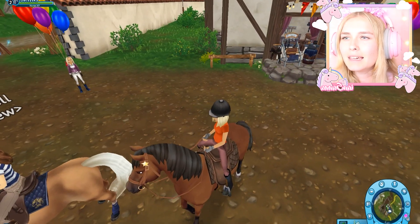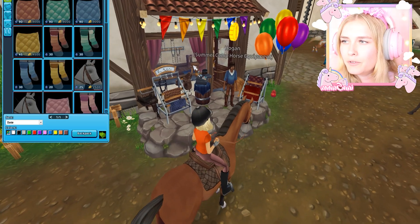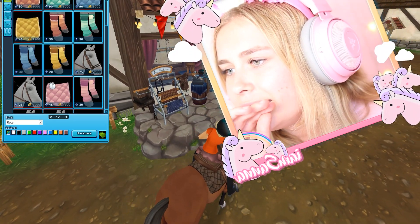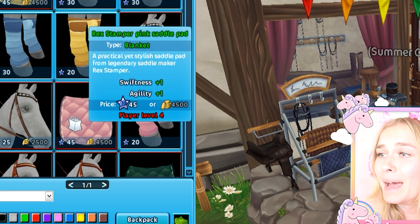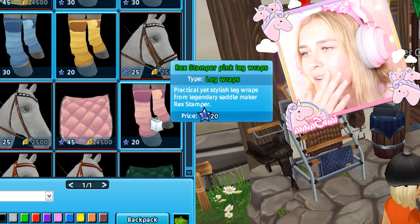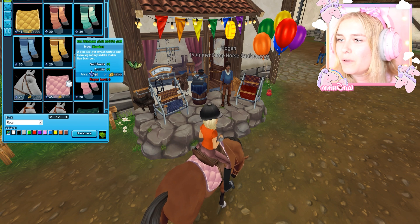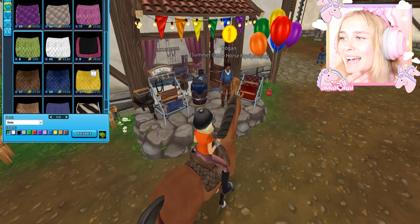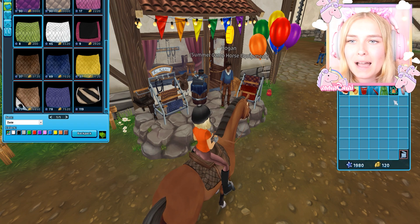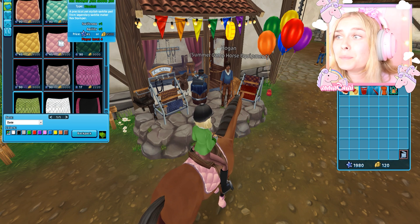I think I saw some amazing clothes right over here. Oh my god, look at all of this! Look at this amazing one right here - it's pink and it's so beautiful. Look at these socks, the leg wraps - that is amazing. I bought them! Let's go into my backpack, let's have a look, and put these socks on.